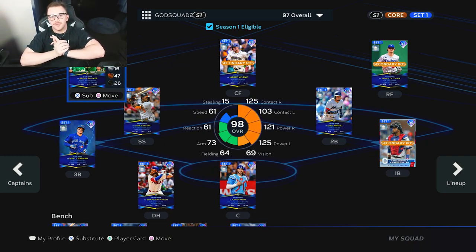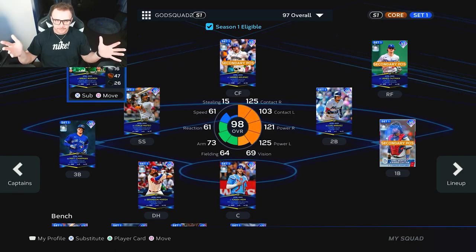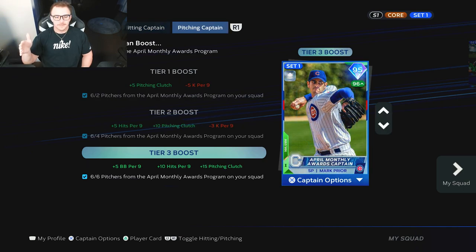What's up YouTube, it's your boy Cam, and today we are back with another team build. The monthly awards program for April has just came out, and we are doing a full team build with the captain's boost. With 12 out of 12 hitters we're getting plus 5 power, plus 10 contact, plus 10 batting clutch — pretty important so we're maxed out on the hitting captain.